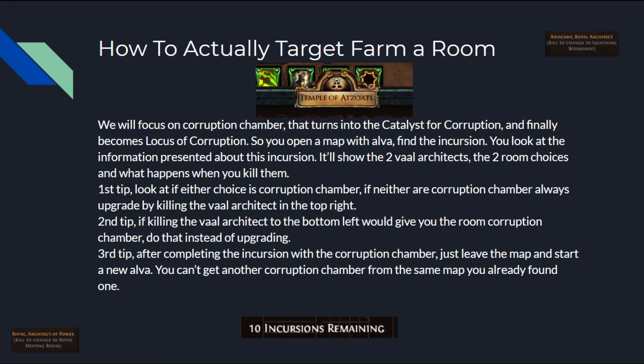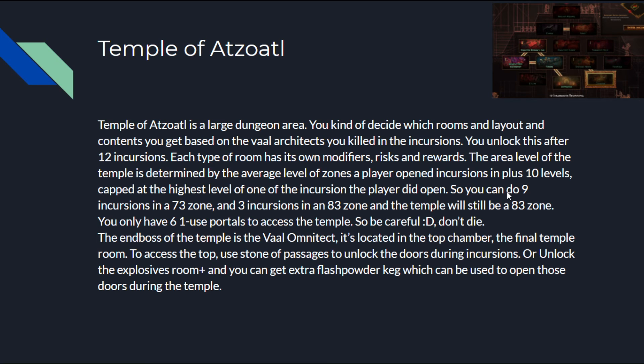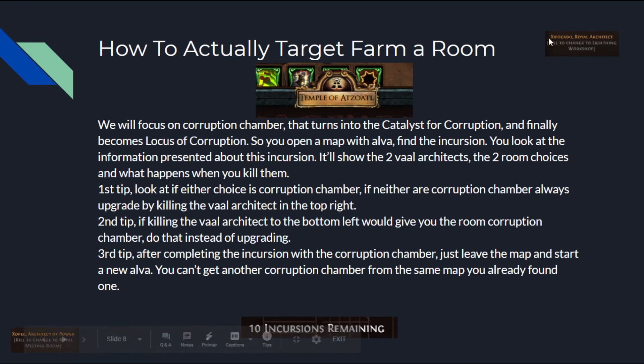How to actually target farm a room. In this example, we'll focus on the Corruption Chamber, which turns into the Catalyst for Corruption and finally becomes the Locus of Corruption. You open a map with Alva, find the incursion, and look at the information presented — it'll show the two Val Architects, the two room choices, and what happens when you kill them. First tip: look at whether either choice is the Corruption Chamber. If neither are the Corruption Chamber, always upgrade by killing the Val Architect in the top right, to try to achieve more tier 3 rooms and lower the pool of remaining rooms.